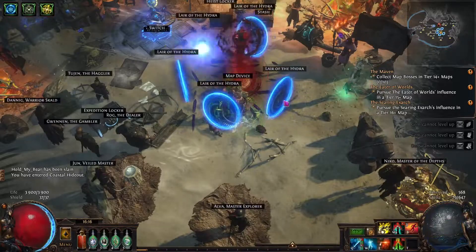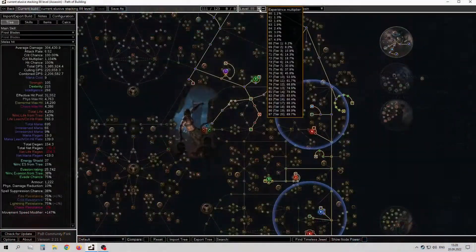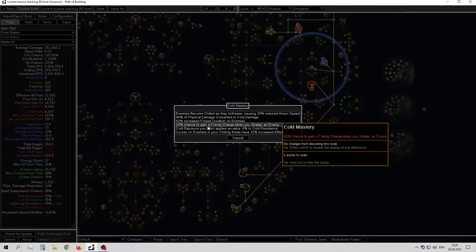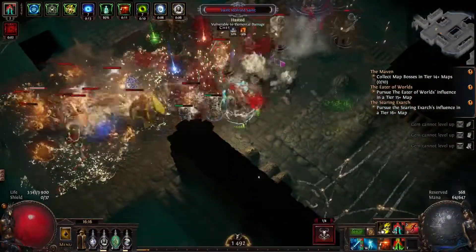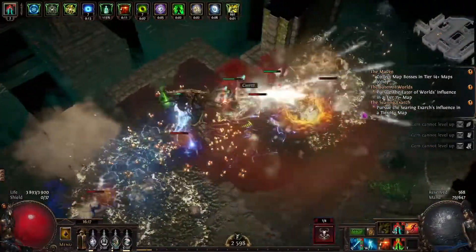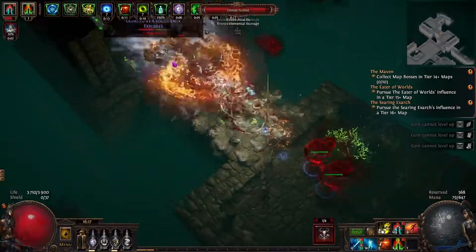I'll link both POBs — the current one and the ideal one I'd like to have. This is only level 88, but even getting to level 91 or 92 with cold exposure, that's still not the solution. We're still lacking bossing damage, and you saw this on the Hydra fight — the boss was possessed but it doesn't matter, we didn't even get 10% of his life. That's why try to avoid this build if you don't have much currency to waste on it, or just use it as a league starter.